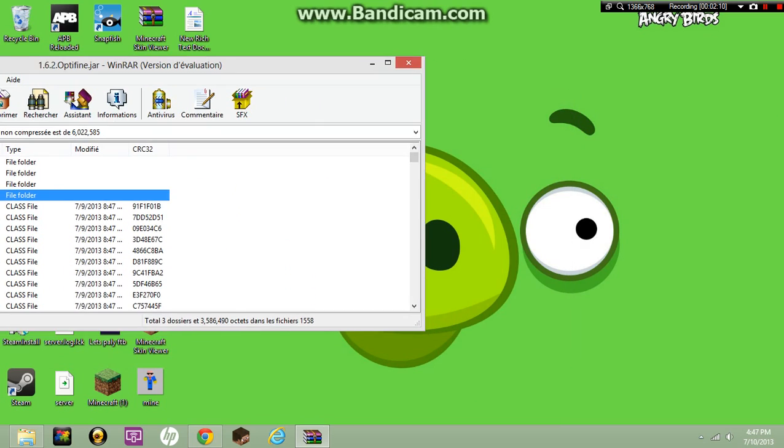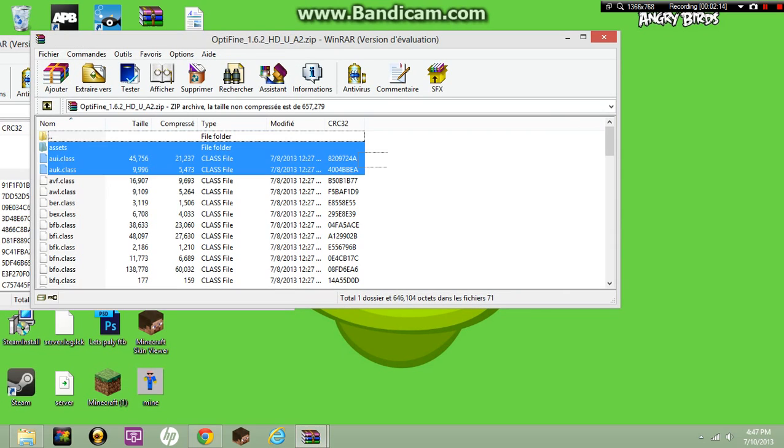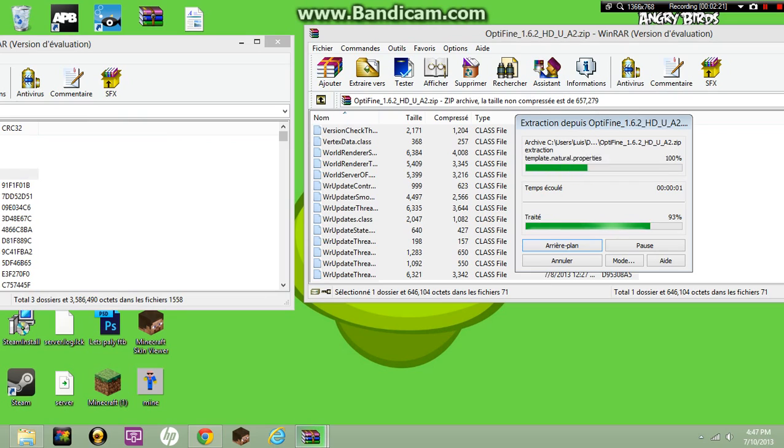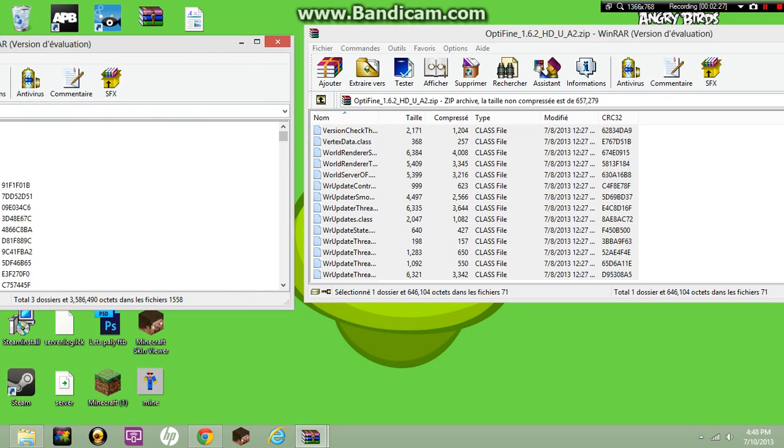Then open the Optifine file, highlight everything in it, drag it over and put it into this file. Wait about 10 seconds for it to load and press OK.